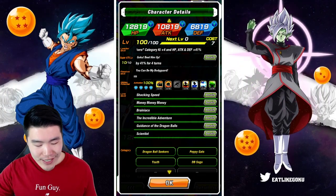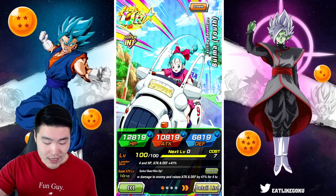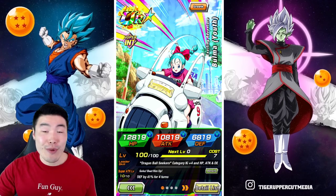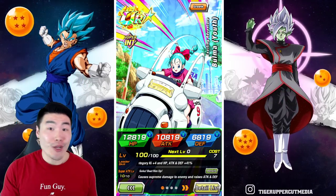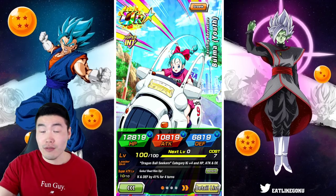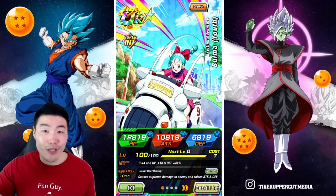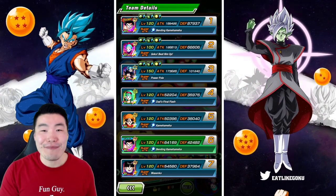Those are all the details you need to know about this unit. Also, her team cost is only 7, which is super low. I don't think it really matters for most people, but if you're a very new player with a very low team cost limit, it's going to be beneficial for you. Team cost 7 has got to be one of the lowest in the game. Anyways, this is the Bulma — let's jump into the gameplay.